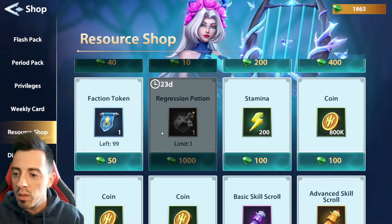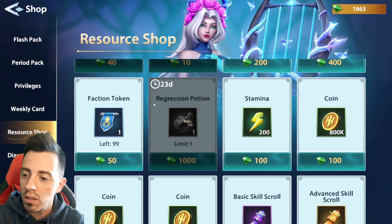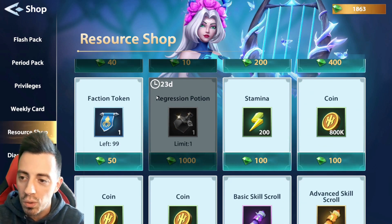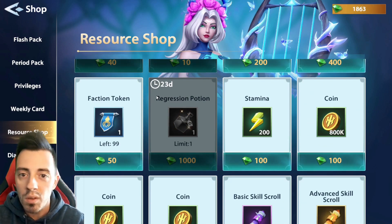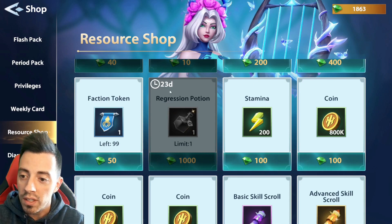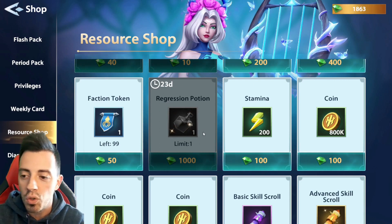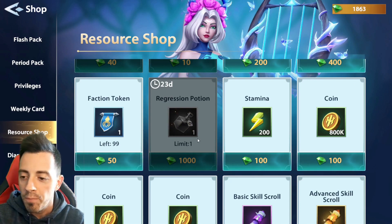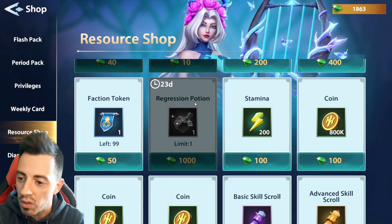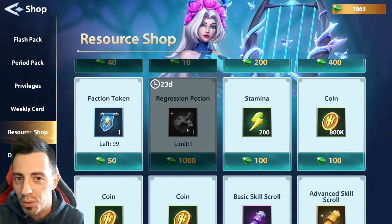Then I really recommend buying this potion because you will make some mistakes, or maybe you will want to change one hero in your team. So this is really important to take it as soon as you can. It also has a 30-day cooldown, so every time you can you should take it, because for sure you will need to regress a hero someday. It's the most free-to-play way to regress your heroes.